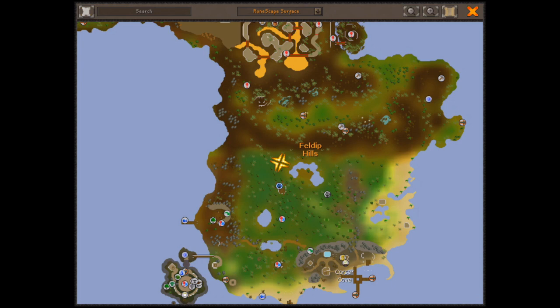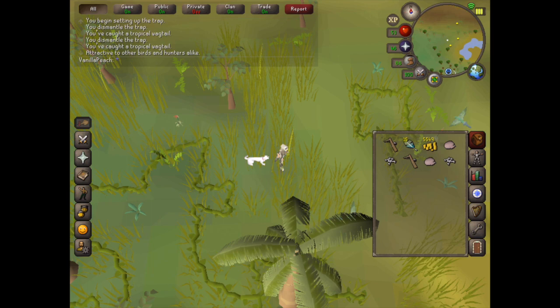So where I am on the map is where I would say is the prime place you want to be when you're catching tropical wagtails. It's just a little bit south west of where AKS will bring you.